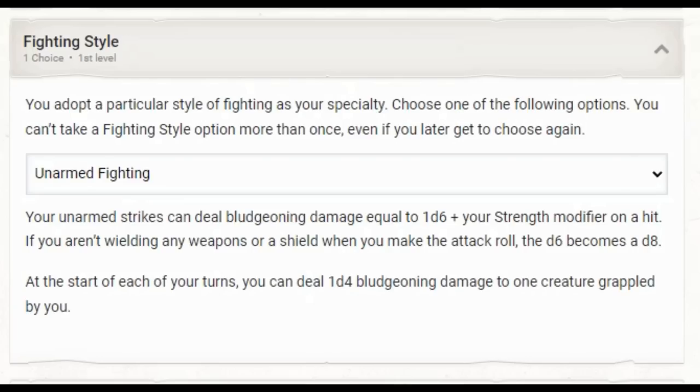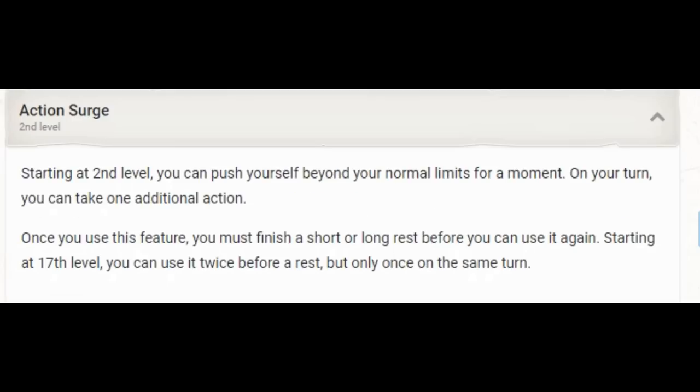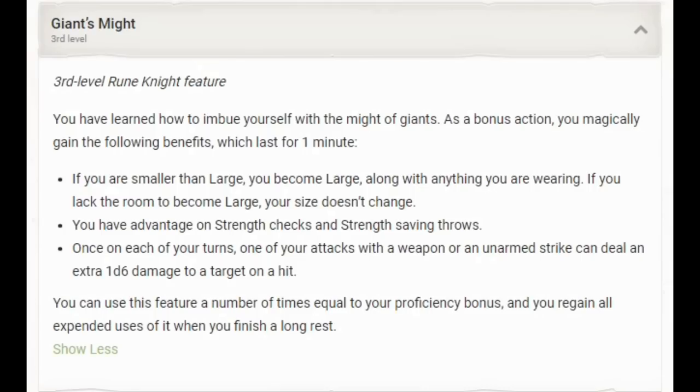At level 7, we take our second Fighter level to get Action Surge. Another action on our turn can do all kinds of things, but let's assume we make two more unarmed strikes — that alone would bring our DPR up to 19.2, with a baseline of 17.7 at levels 8 through 10. Our DPR is above baseline right to level 11. The martial archetype we use is Rune Knight for Giant's Might. Giant's Might uses our bonus action, and unlike my initial shifter build, there's no bonus action conflict now, so we can use this right on round 1. This gives us advantage on all our grapple checks, so Kenku Recall can now be for when we run out of Giant's Might uses or for different skill checks. Giant's Might also gives a small damage boost — d6 on a single hit — though over a four-round fight, giving up a bonus action attack to set up probably only increases our damage by about 1.3 per round on average.